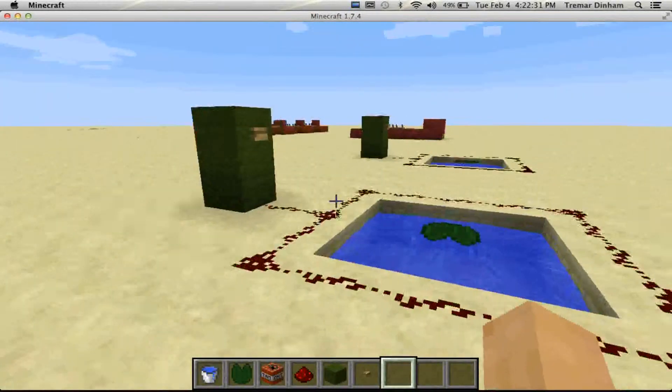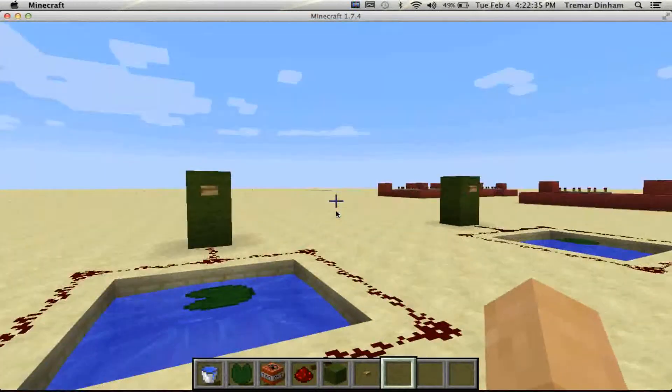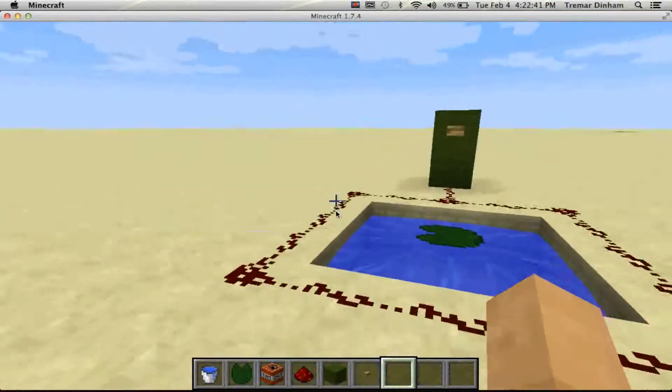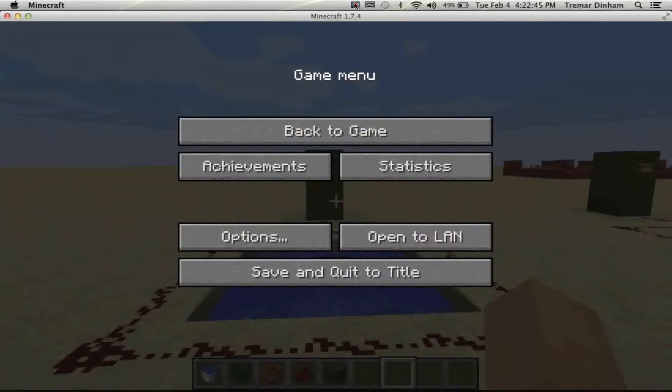So yeah guys, that's how you build an elevator — whatever you want to call it, that's how you build it. All done. Build this yourself. Trey Mario from Crafts Nation — like, comment, subscribe. See you guys later, next video.